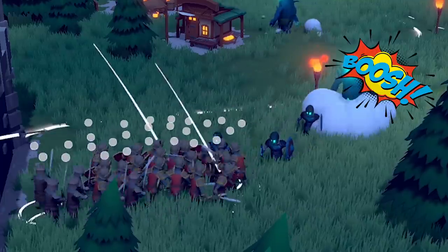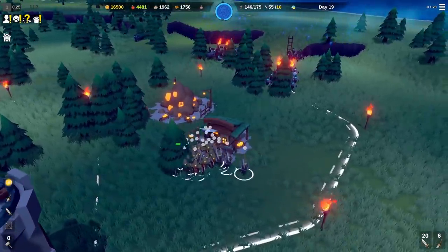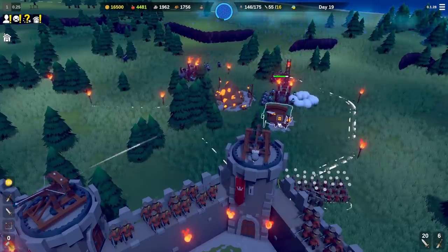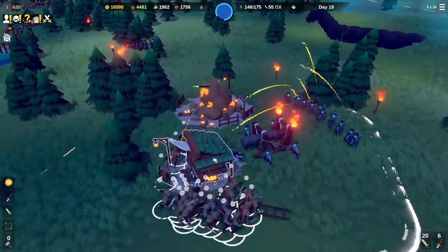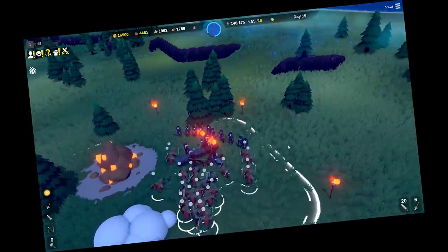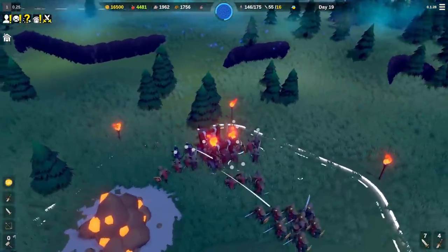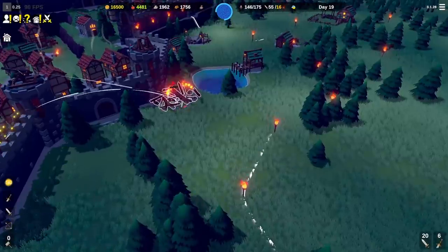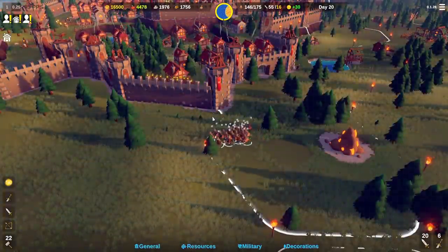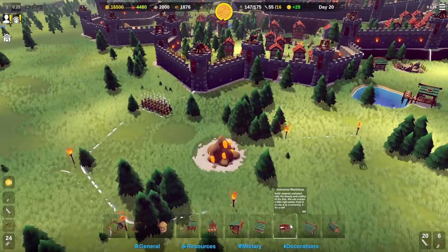They've got wall rammers - bringing troops back so our archers are our main strength along with the trebuchet and ballista, doing some damage. They killed our sunstone mine, the bastards! Got to take out the archers because they can get us from a distance. Our archers dealt with that - we survived another night, day 20! I do need my sunstone mine though, so building a sunstone workshop straight off.